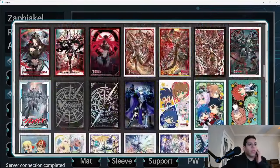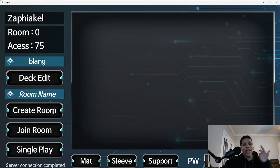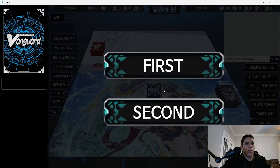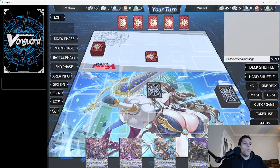There are also a lot of sleeve options — I tend to gravitate toward the silver ones. Now we're going to create a room and see if we can find a game. All right, we got a game! We're doing our rock paper scissors for who goes first — we won, so we're going first. We are playing Bling.